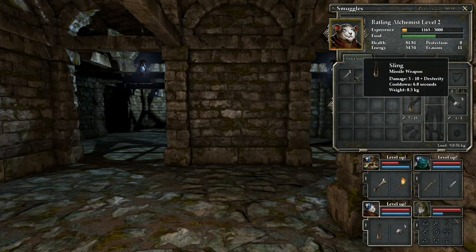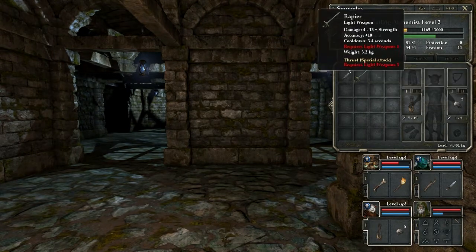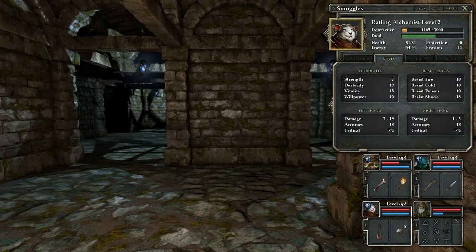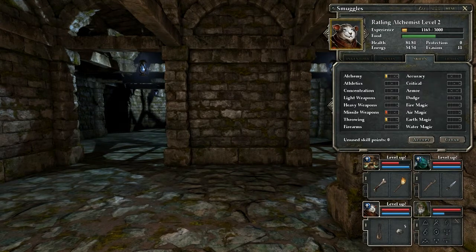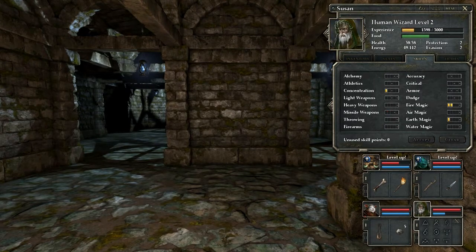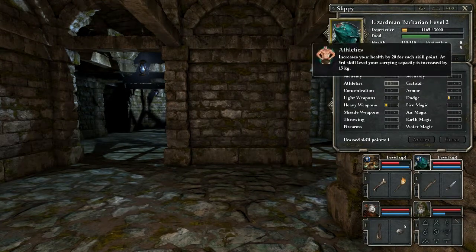This is a missile weapon. That's a throwing weapon. Seeing as we're using the sling, I kind of goofed this one up. But I guess I'll give him missile. Kind of wish I could take that skill point back, but it's a little bit late for that now. Wizard can't level up. Next up, these guys.